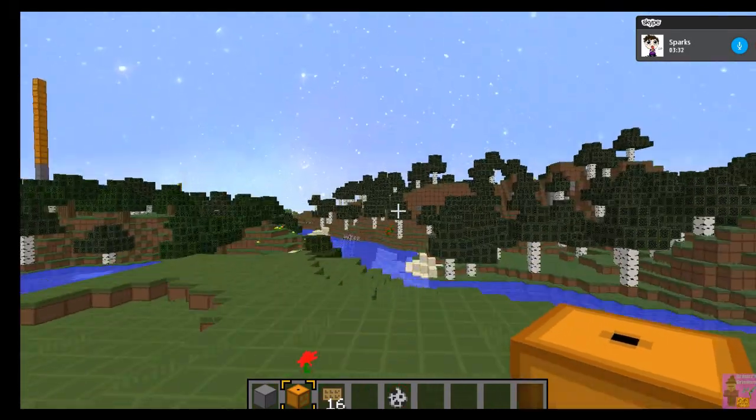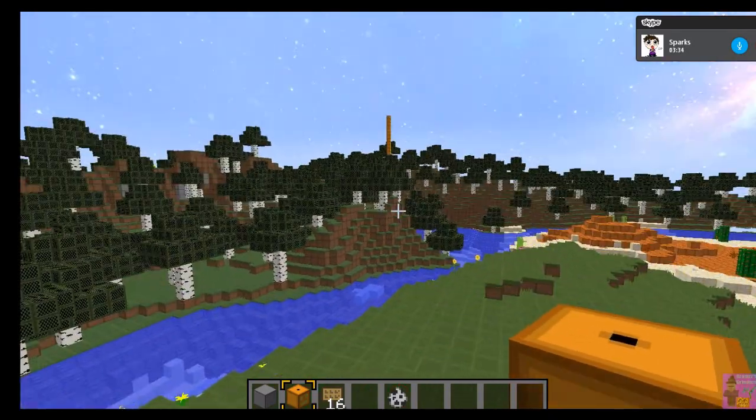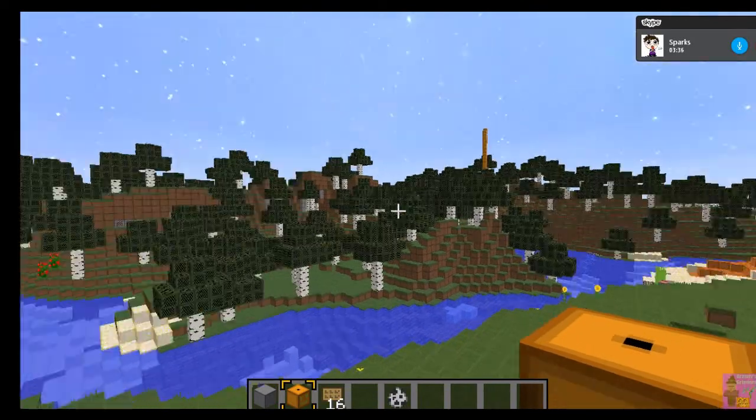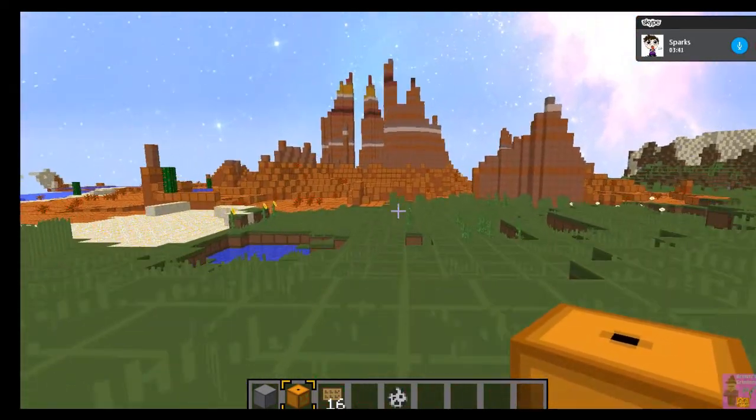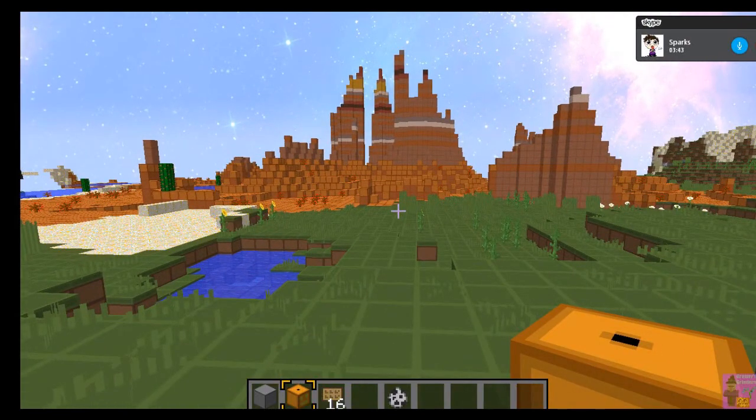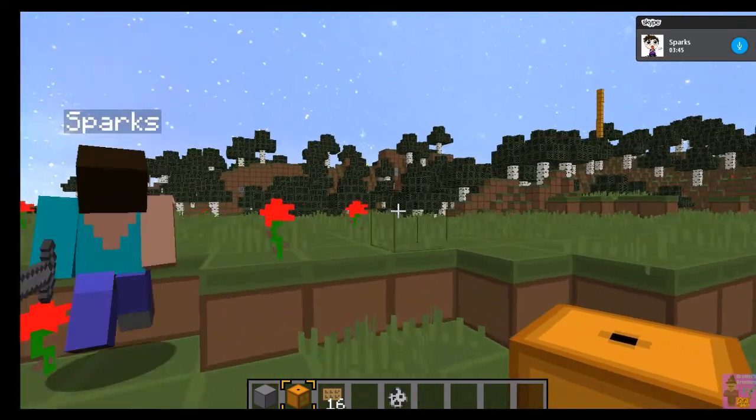On top of the tallest mountain — since my render distance is at eight, I'm not sure where that is — that's going to be the giant pot that they have to repair. But here's the trick: they can't go over here, because there's barrier blocks in the way. All the beautiful stuff they can't access.